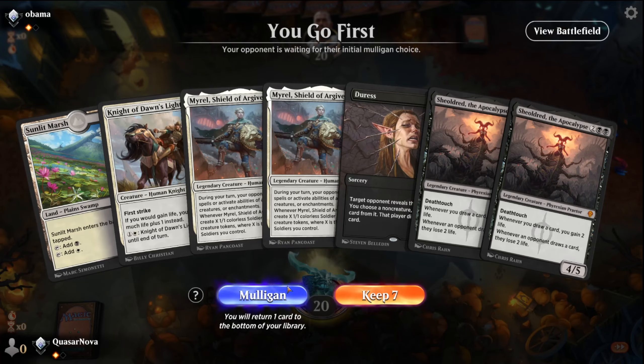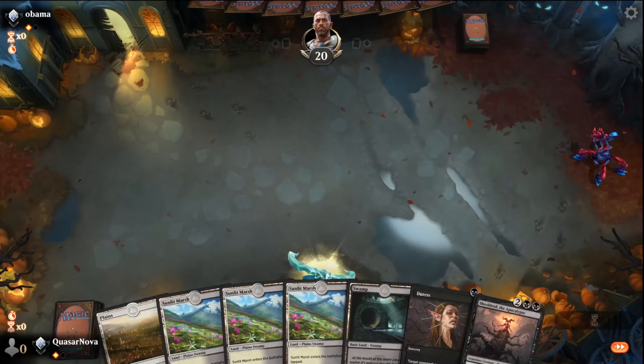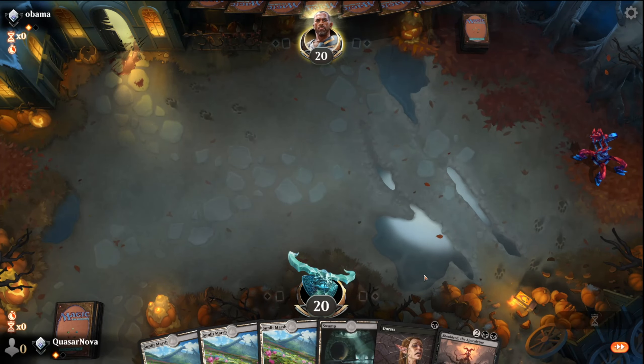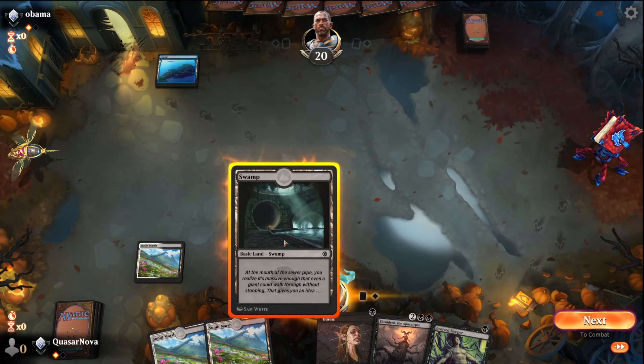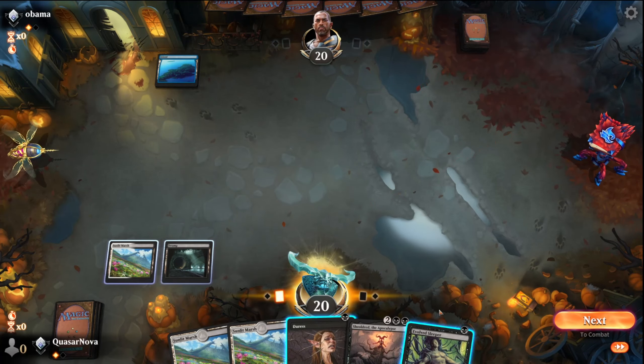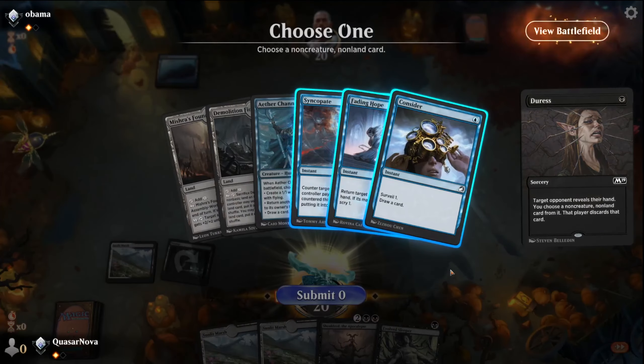Definitely want to play first. There's our one land hand, there's our five land hand. I guess we've got to keep it — drop a land, probably the Planes. This way we can wait till turn two to Duress, and we'll have a ton of variability in our mana pools. Since we pulled the Evolved Sleeper, we're going to play Swamp here. We'll Duress first — to either bait out a counter spell or there's a Syncopate, so we probably get rid of that.